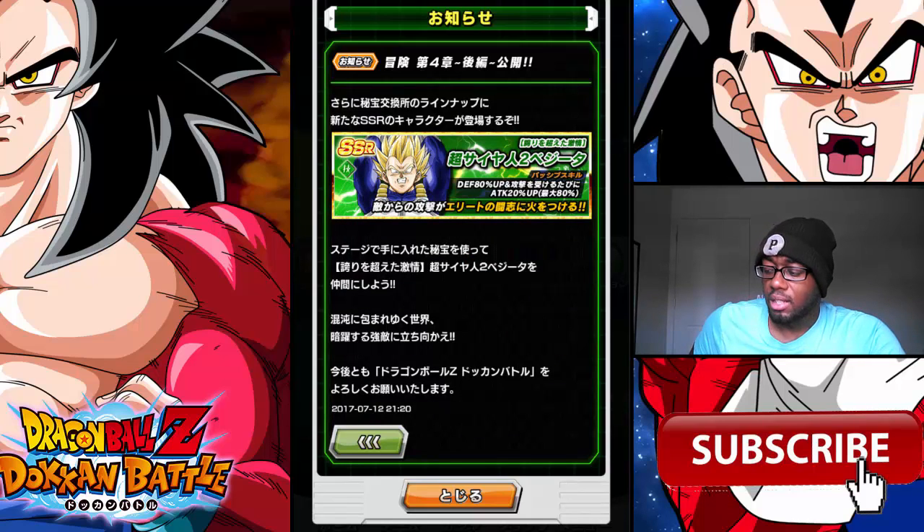Now, there is a new Super Saiyan 2 Vegeta in the Baba shop. He is 777 gems and you can only get him five times, so I'm guessing they want you to get one and then open his dupe pass for the rest. Looking at his super, he gives ultra oversized damage. I think he would be supreme just because of how much he costs — 777 gems, he has to be supreme or above supreme.